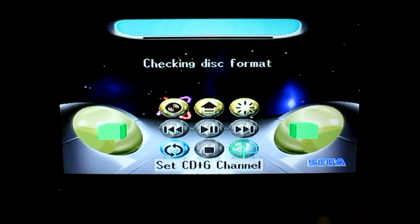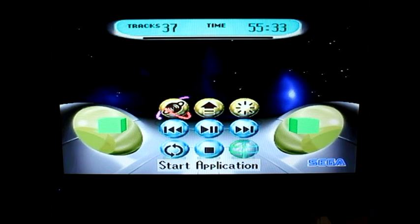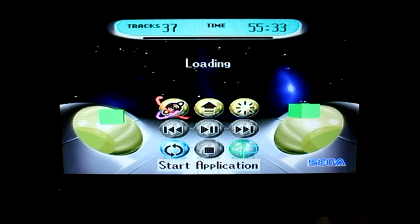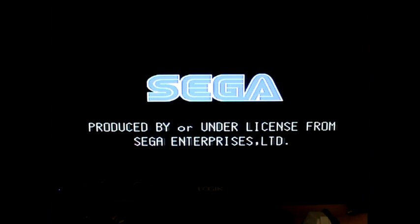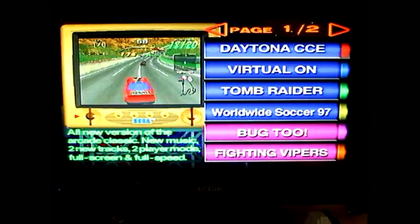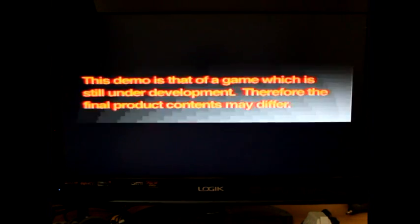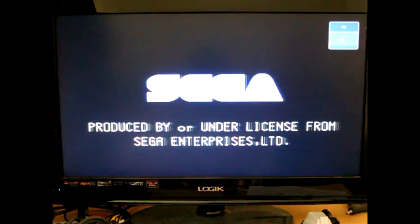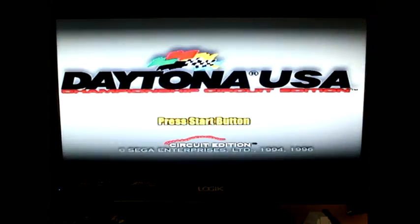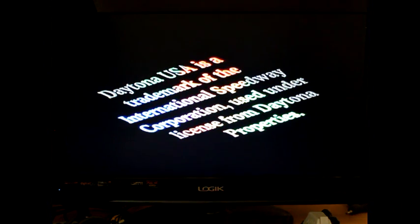We'll have a look at what's on it. It does say on the front of the disc what is on it, but I'm not really interested in that — I want to see what's on it for myself. So let's open this bad boy up. I'm not sure whether these were like Sega's own demo discs or they came with a magazine or what. We're going to start off with Daytona Champions Circuit Edition. Daytona yeah!